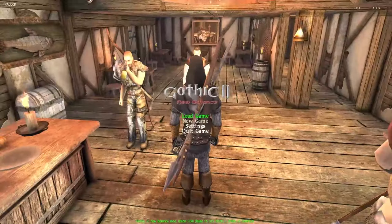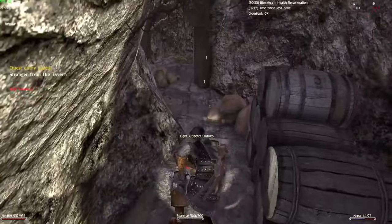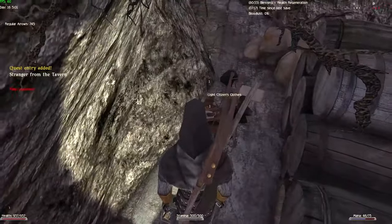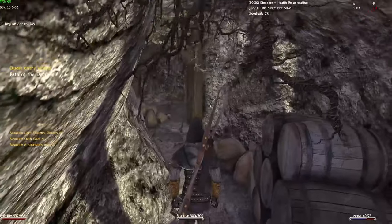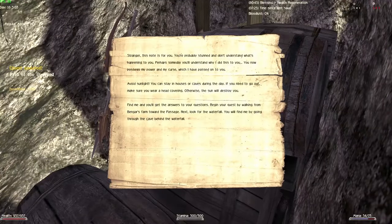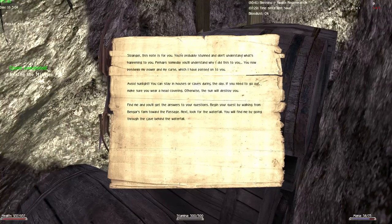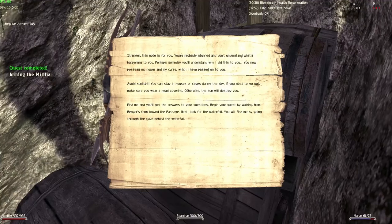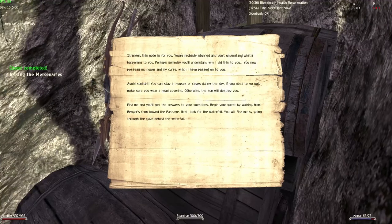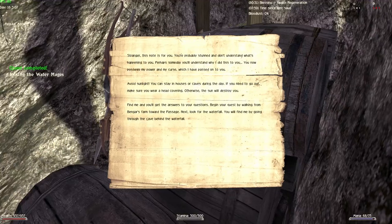You wake up the next morning in a cave right next to the Death Harpy Tavern. You receive a light citizen clothing, a cloth cape, and a stranger's note. As soon as you read the note it says: 'Stranger, this note is for you. You're probably stunned and don't understand what's happening to you. Perhaps someday you'll understand why I did this to you. You now possess my powers and my curse which I have passed on to you.'